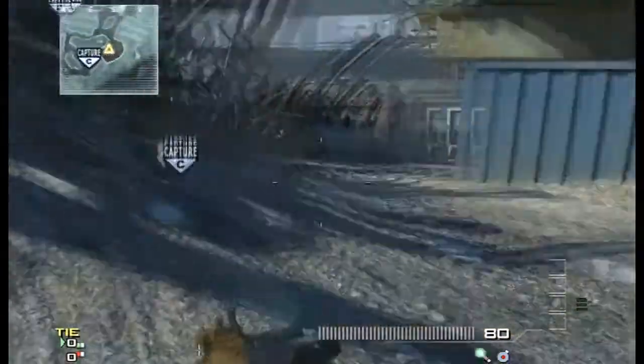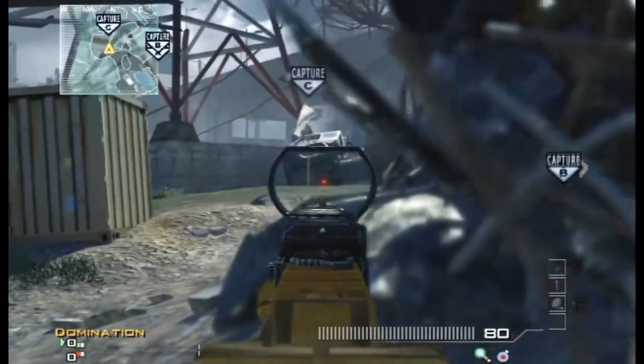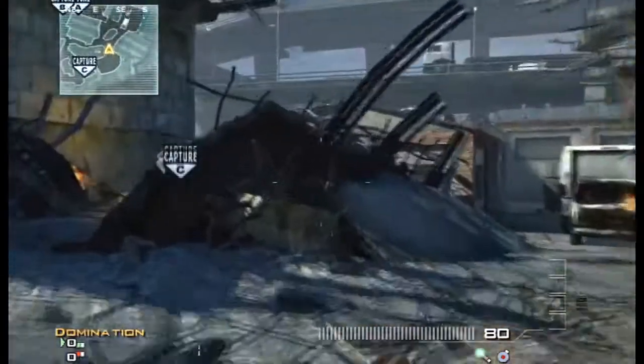Another great line of sight on C is going around the back side with all this scrap, like you're coming from B Dom. It's not the best — they can still kind of see you — but it does give you some protection.